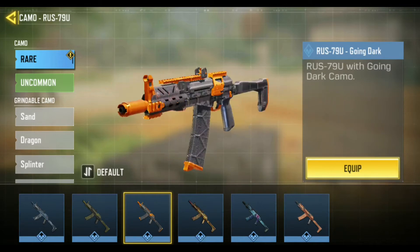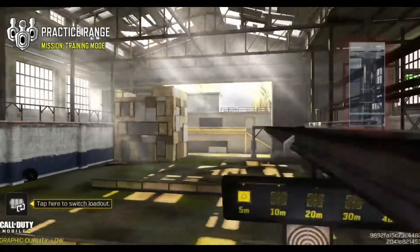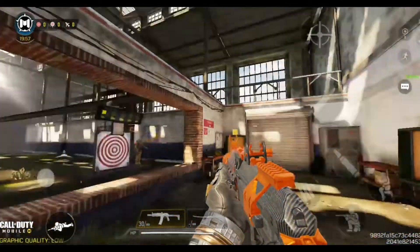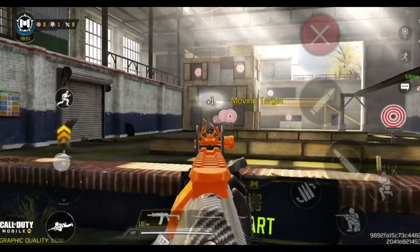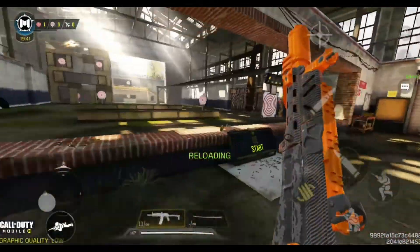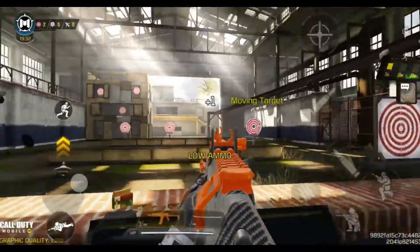Oh it's looking slick, bro. Okay, so let's put it on and go into the training room. Okay, it looks pretty nice — I like the iron sight, the iron sight is really cool. The reload is very nice also. I wanted it so bad. This doesn't get the characters but still, I really like the RUS and I'm very happy that I got it.